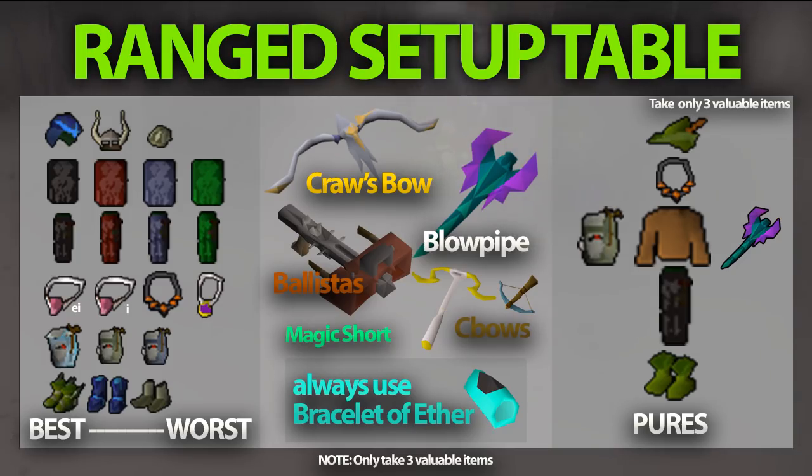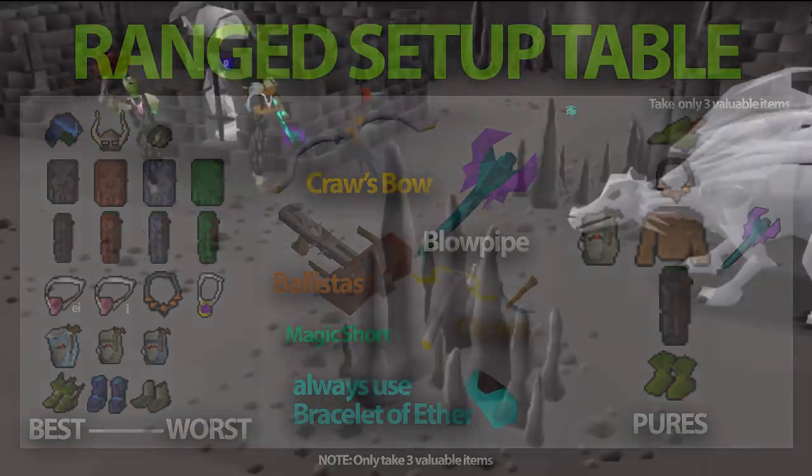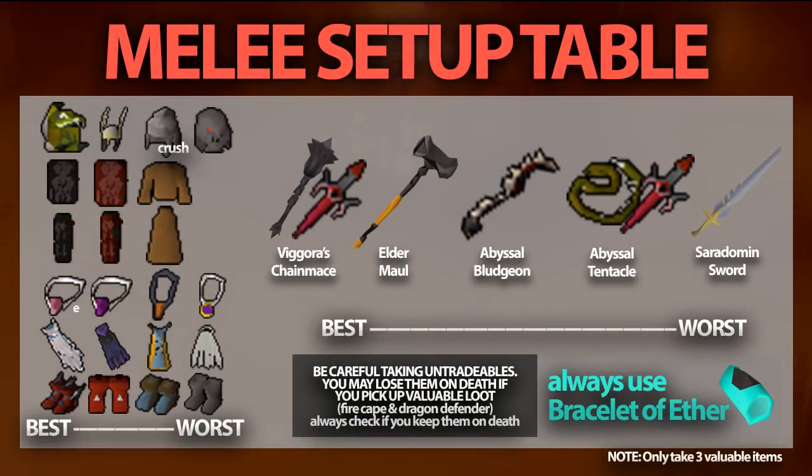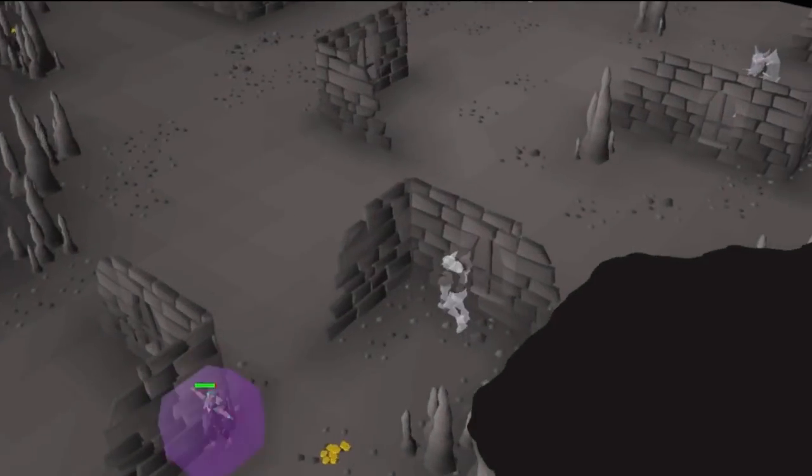The Blowpipe with high tier darts is easily one of the most powerful weapons to kill Revenants with, and this is what most players use. Some players use Melee, and on screen I've put the best Melee setup and all of the alternatives. The main thing to know is that Revenants are weak to Crush, but not super weak to Crush, so other attack styles still work. Vigora's Chain Mace is the best for Melee, and the Elder Maul comes second due to its massive hits. The Abyssal Whip works as well, but always keep in mind that you should not take your Defenders into the Wilderness if you're going to lose them on death. You can't get them back above level 30 Wilderness, and that's the same with all untradables, so don't take a Fire Cape or an Inferno Cape.